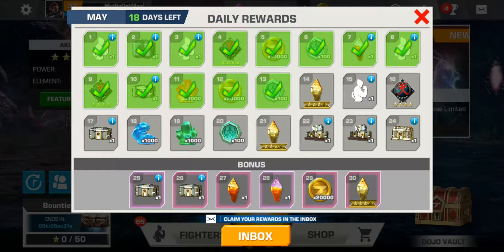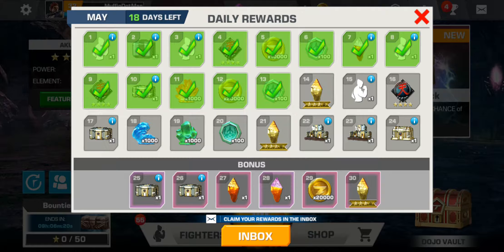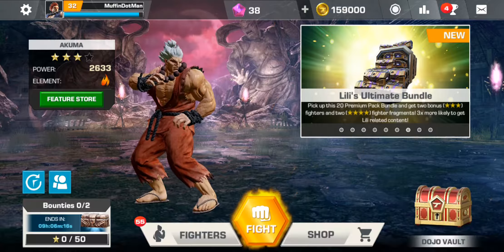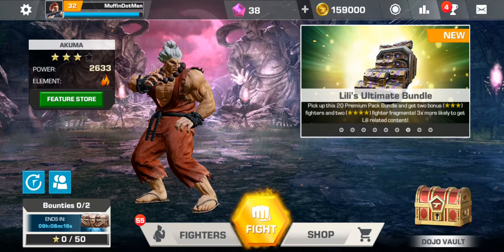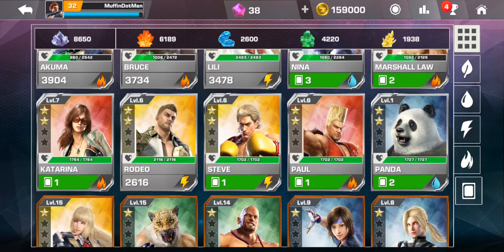First things first, we have the main home screen. On the home screen you have all these different things like Dojo, Vault — which I'll go through a bit further later — and then you have the daily reward logins. In this game, if you want to create or unlock a character you normally get an icon, and the characters go by tier — tier one star all the way up to four.